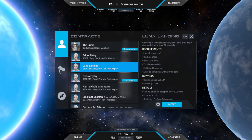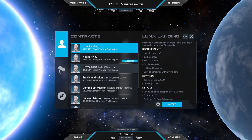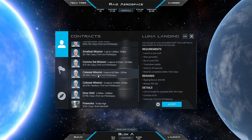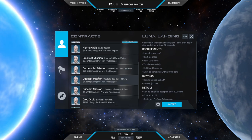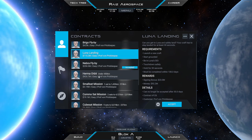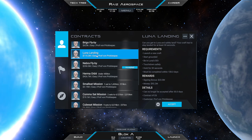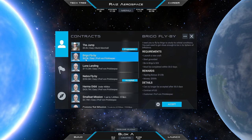Going forward, what I'm going to do is avoid the interplanetary contracts anyway, because we have plenty of money. We'll just pick up the other satellite contracts to fund our interplanetary missions because I think I'll have enough money regardless. Or we could do stuff in the Dru system like Luna stuff or Brigo stuff. Brigo flyby for 625,000 — just not worth it.